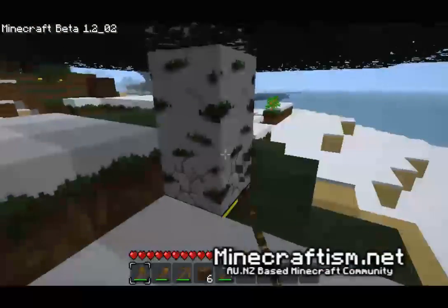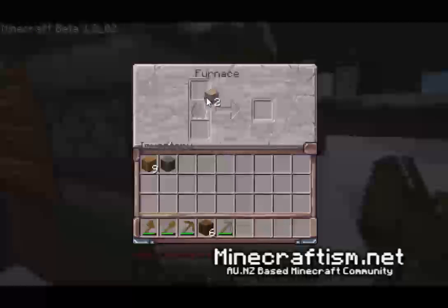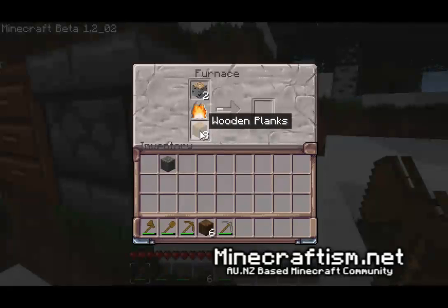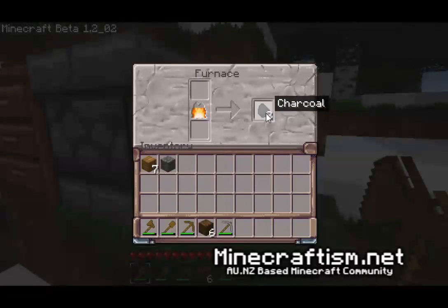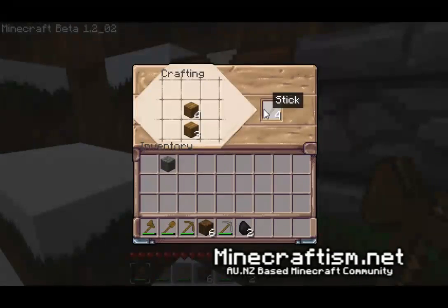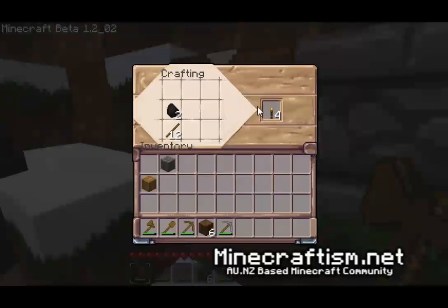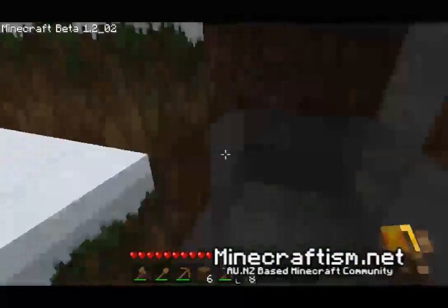We're going to get some more wood — we only need two pieces. We're going to create ourselves charcoal. Charcoal is needed to create torches so that we can see at night. We have two pieces of wood and we'll put planks down as fuel. When you put one down in the fuel slot it disappears and creates the burning fuel. This bottom slot is the smelting area of the furnace — we burn the raw wood and turn it into charcoal. When we put coal on top of a stick we create torches. One piece of coal and one stick makes four torches. As I had two pieces of coal I was able to create eight torches, which we can use down in our cavern area.